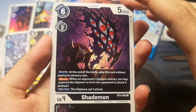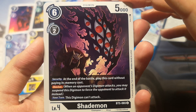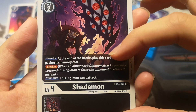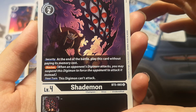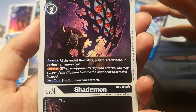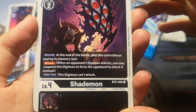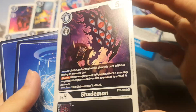And it's a Shademon — a black Digimon with 5000 DP, play cost is 6 and draw cost is 2. It has a Security effect: at the end of the battle, play this card without paying its memory cost. It's also a blocker, and it has a your-turn effect: this Digimon can't attack. This is really, really nice.